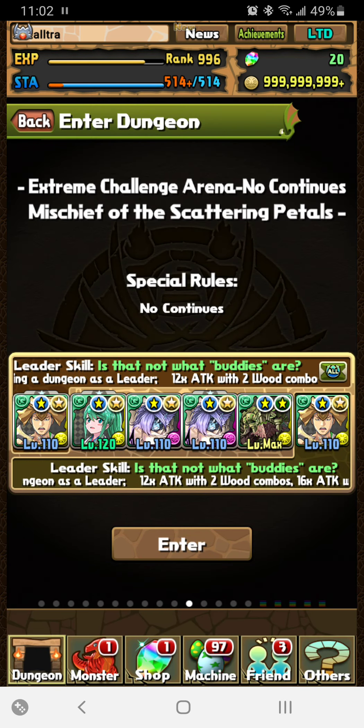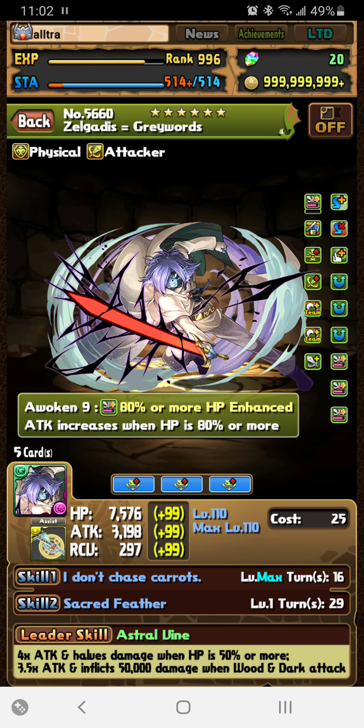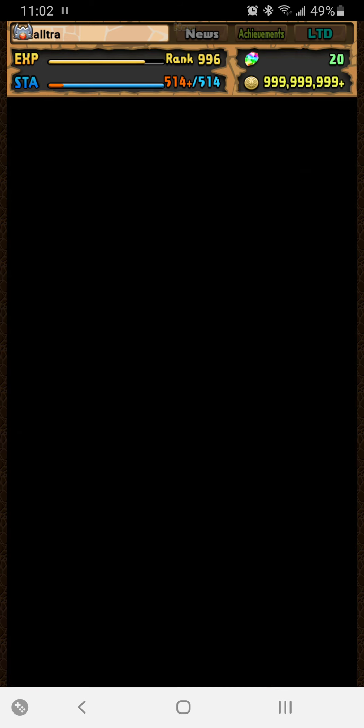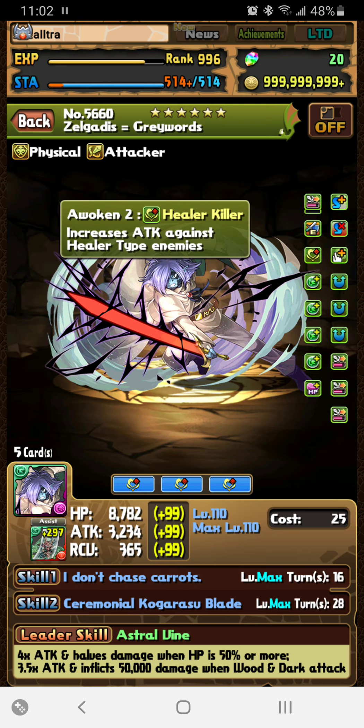The Whaley card isn't 100% necessary but she's there for the skill boost and damage she provides. The other two damage dealers are the Zelgatuses — they have a 1.5 multiplier that comes up to like 17x, gives you a ton of individual damage, and if you super awoken them they probably hit around 120 real quick, giving you another big damage spike.